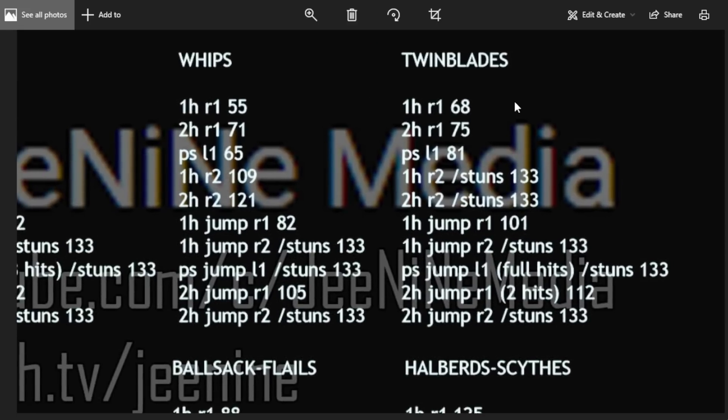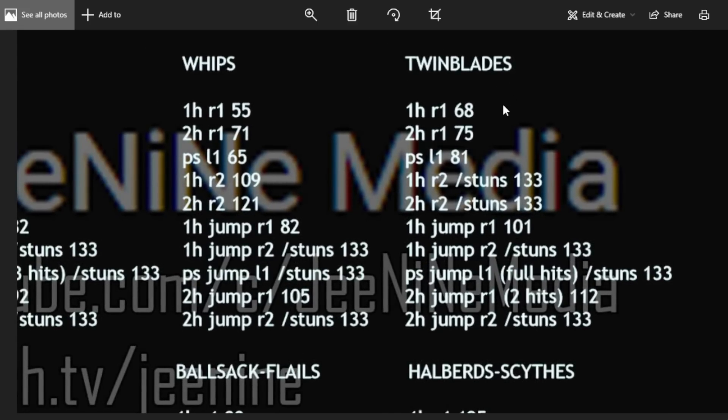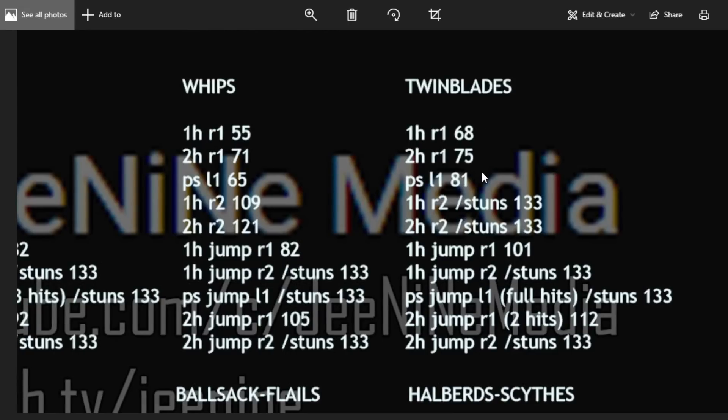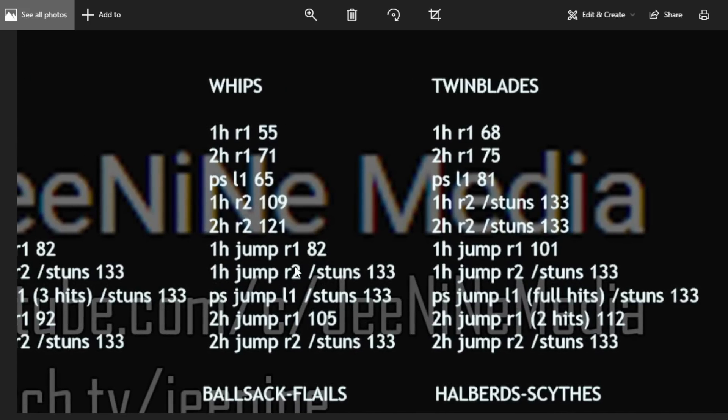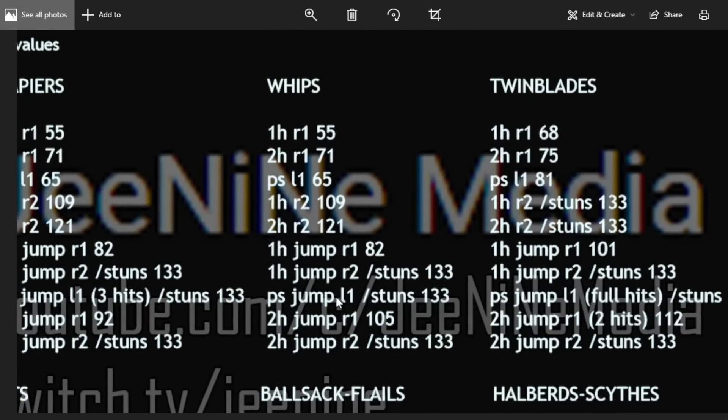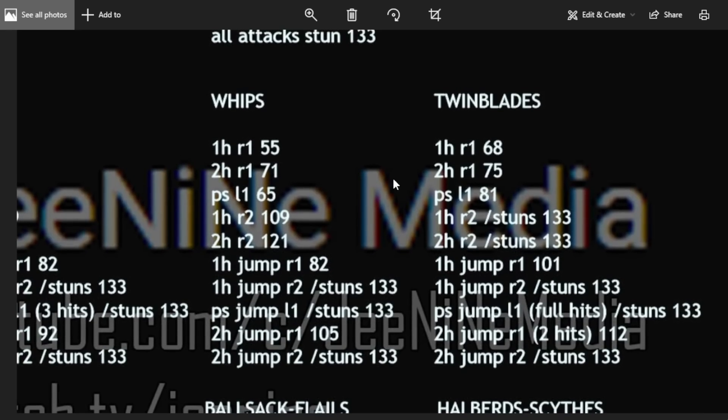Twin blades share poise values with straight swords, curved swords, katanas, axes, and spears, but are in a separate category because they differ on attacks that hit multiple times — for instance, the two-handed jumping R1 hits twice and does different poise damage. For whips, the notable attack is the power stance jumping L1, which always stuns, and the one-handed jump R2 also always stuns. Those are actually quite strong for a whip.